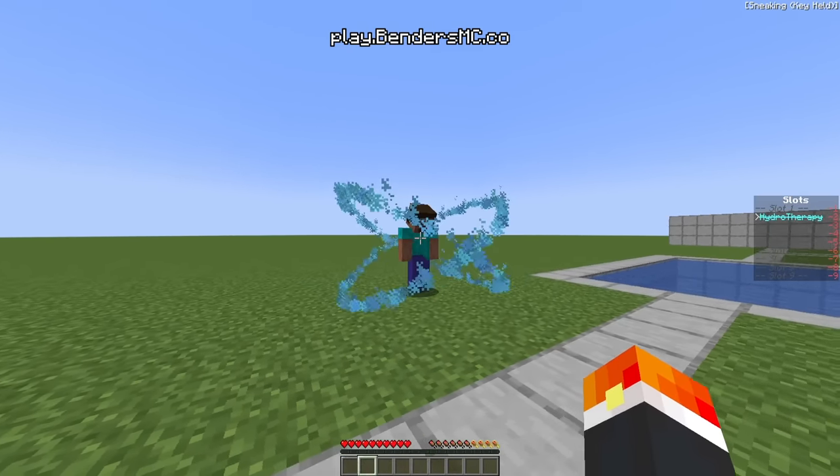This next combo is called Rain Bending, and for this one you need the rain on. It takes water from the air to power the ability. You need Phase Change and Torrent. With Phase Change, you tap sneak, hold sneak, and then switch and wait. You can see at the top of the screen what percentage the move is charging. Once you're holding the water ball, you left click and can start using the ability.